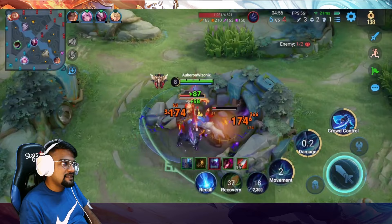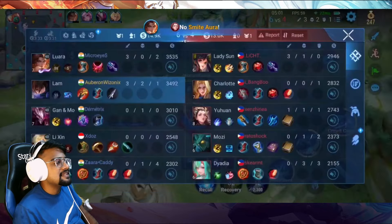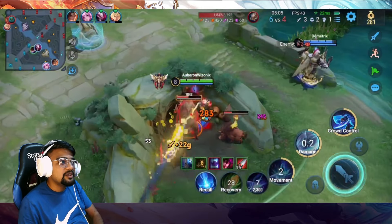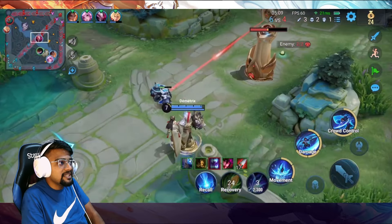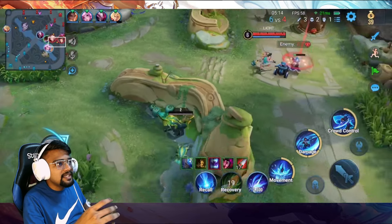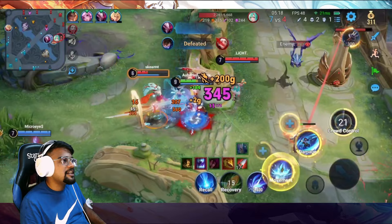We're back in the jungle again. It doesn't matter if your team is winning or losing — even if you have a 10,000 gold lead, never stop jungling. Don't just keep taking fights trying to win that way, because against good opponents it won't work. You will basically be throwing away the gold lead you worked so hard to get.